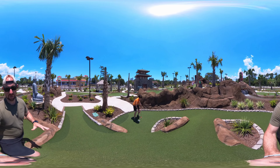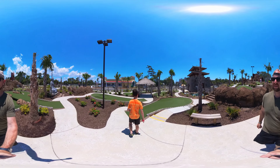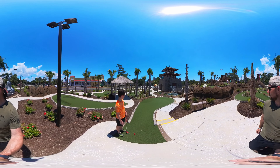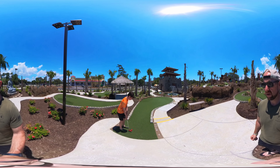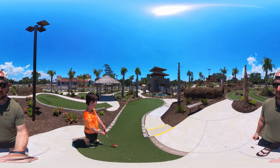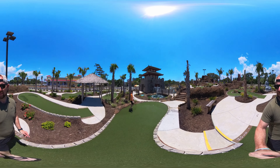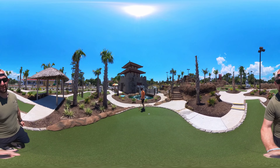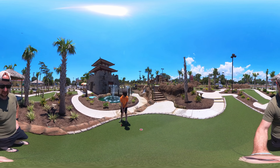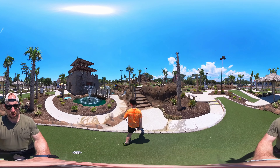Three holes in — what are you thinking of the course so far? Hard and very fast, good scenery. Hole number four — downhill and to the right. Gave it a little tippy tap. Get a good bounce — not bad at all. Can you finish with the two? That tiny little tippy tap, all the way down. Solid two — a deuce. We're going up, let's go.